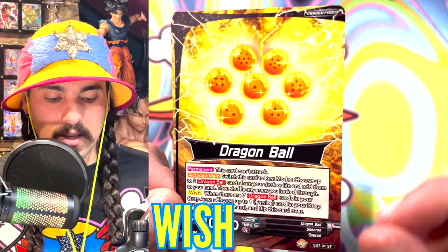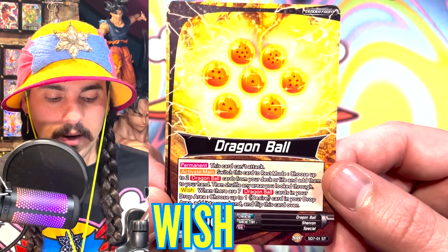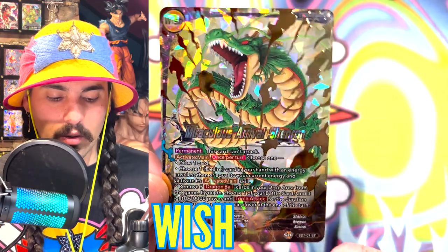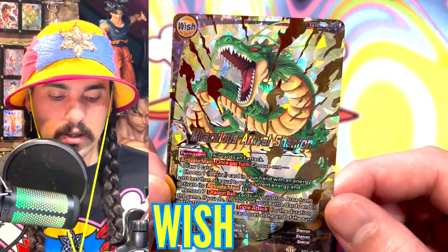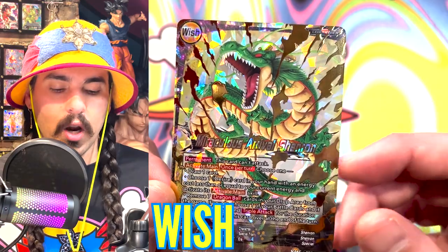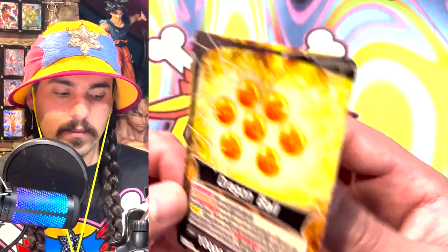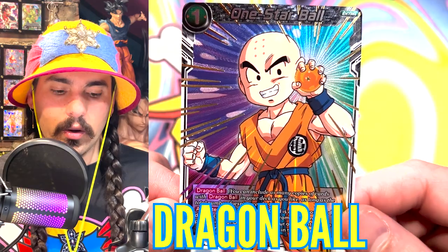Once you have seven Dragon Balls in your drop area, you're allowed to activate Wish. Once you're on your awakened side and activate your third and final skill on Wish leaders, you remove the Dragon Balls from your drop area and at the end of the turn your leader will flip back to its original side.